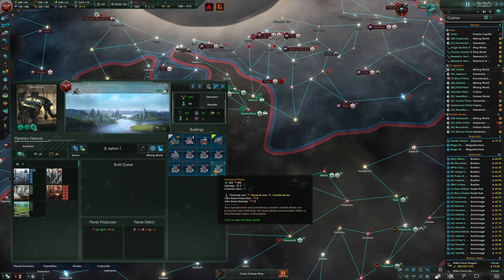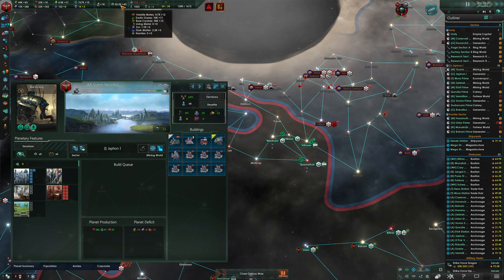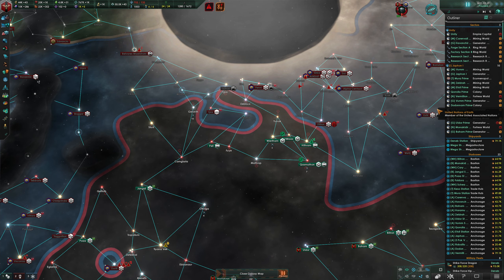I also put up refineries wherever I could. This had been causing a great deal of problems - bleeding all my money because we were at negative 25 on volatile motes. Now we're at plus 12, plus 11, plus 13. That's really good for us.